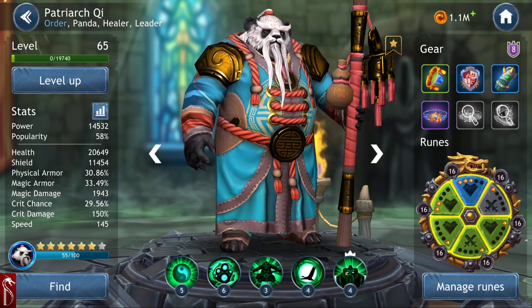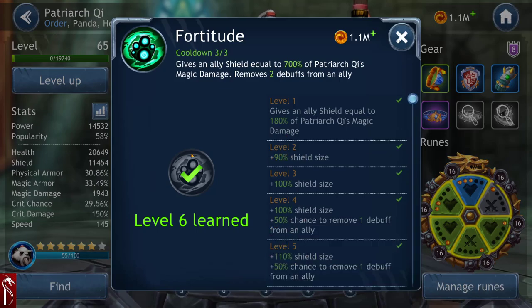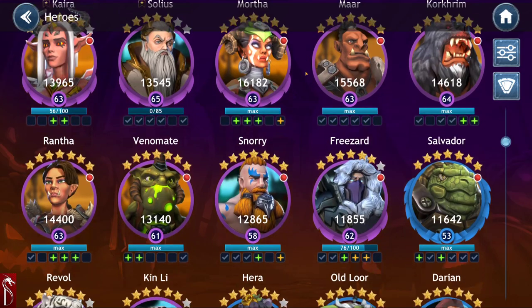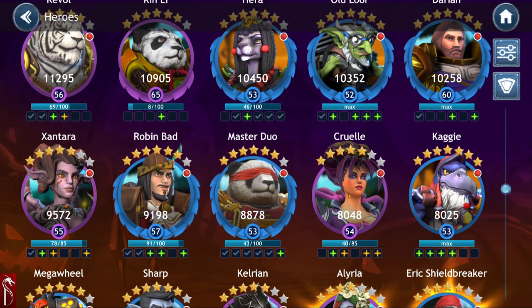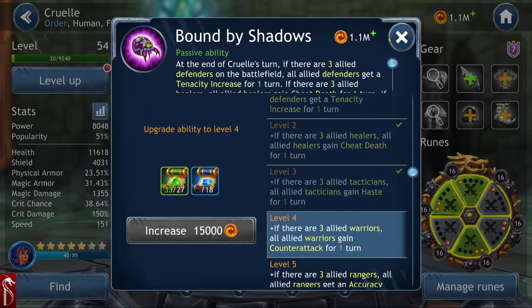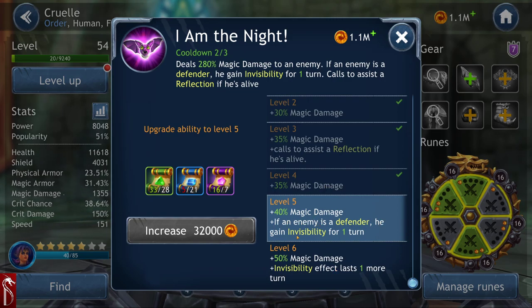Other mechanics include adding shields and adding armor. Patriarch Chi has some great shield-adding abilities, removing debuffs, adding buffs. Another mechanic different from Star Wars Galaxy of Heroes is invisibility, like Cruel/Corel — she can put invisibility on someone. Invisibility is a lot like stealth: they can't be attacked while in stealth. She gains invisibility for one turn.